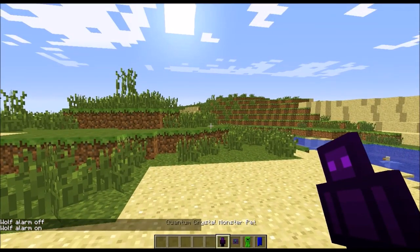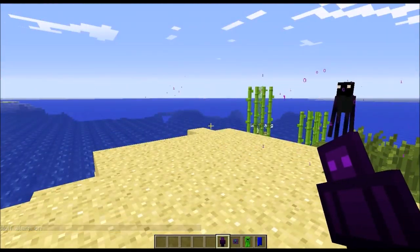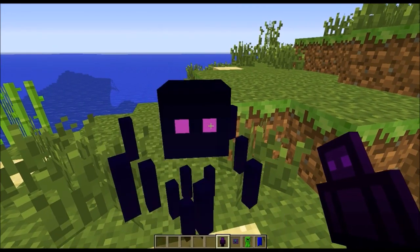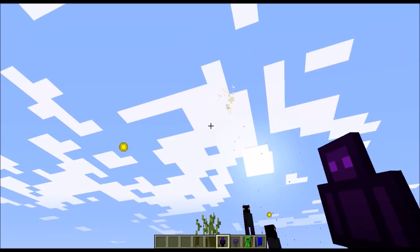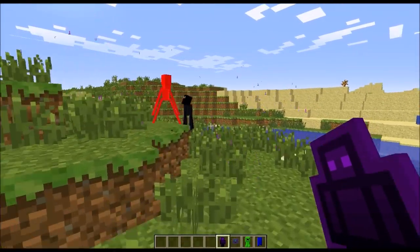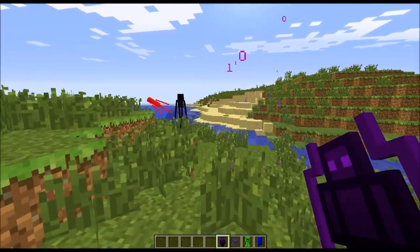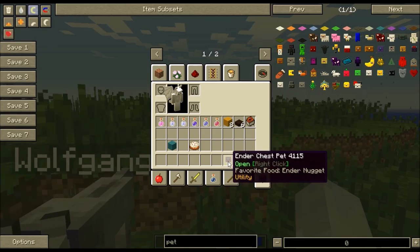Next is the Summoning Minions Pet. You get two Endermen and a Blaze — and they're actually attacking their own minions, which is interesting. They do disappear after a short amount of time.